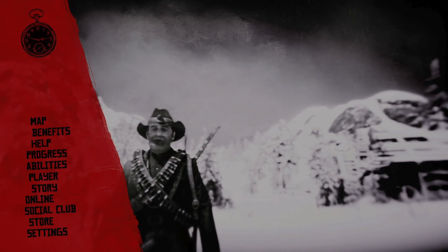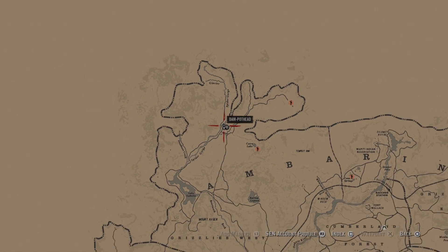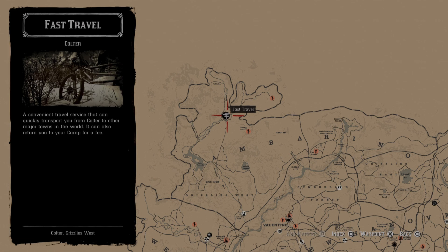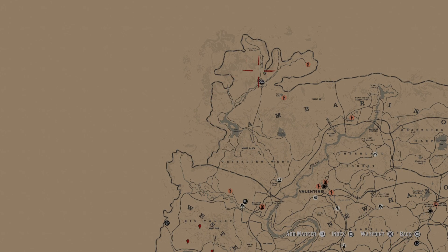Once you make it to any of those locations, I'm going to use Coulter as a location today. It's close to a fast travel and also close to a few other good hotspots such as Window Rock right here and also Little Creek right here. Everything is labeled on the playlist so you know where you're going.